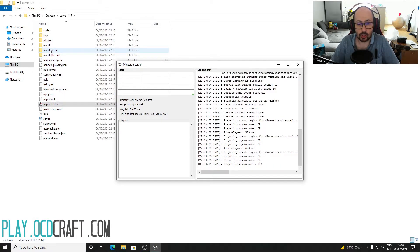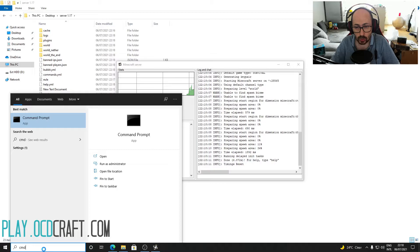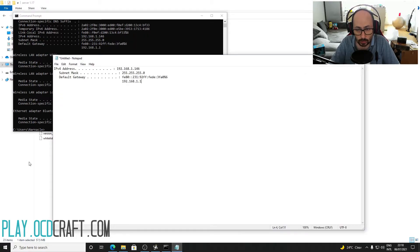But if you want to have your friends or family members join you, you need to do another step called port forward, which will be briefly discussed later in this video. Now type cmd in the search bar of your computer. Run the command by typing ipconfig. It will show you some useful information. Copy that info into notepad.